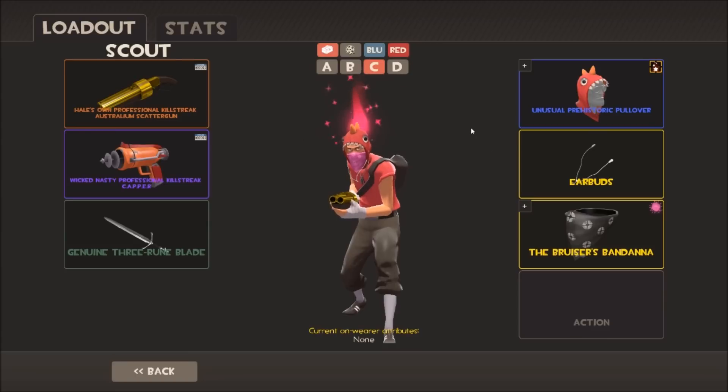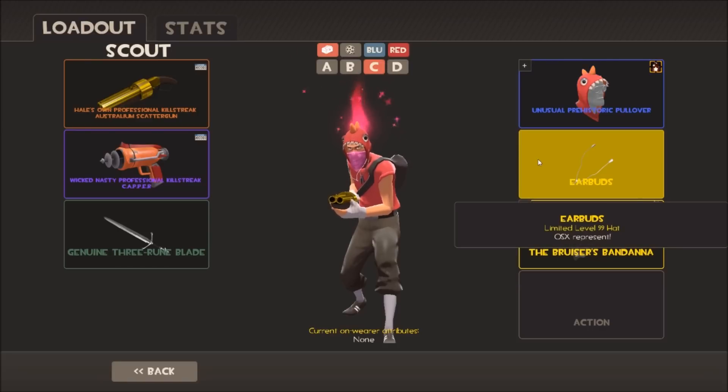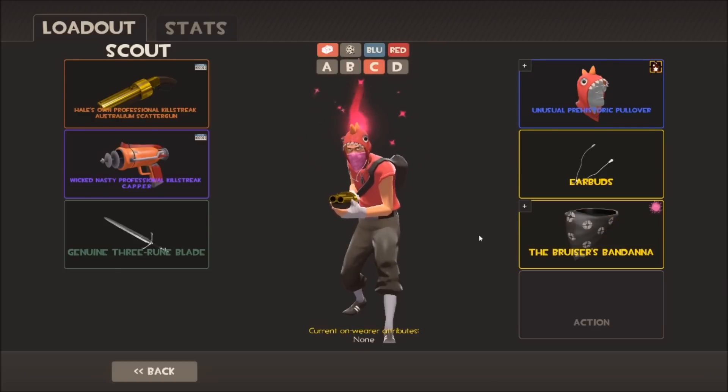I change my hats to not stand out as much. I've got my Prehistoric Pullover - an unusual one with a trail and a nice pink flame - another all-class hat. I've got some Earbuds here, level 99, back when these were actually worth something before the market crashed. And another Bruiser's Bandana painted pink to match the loadout.